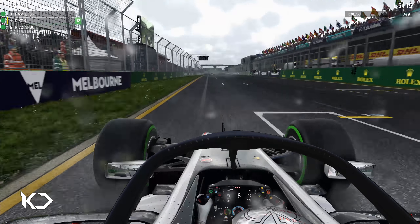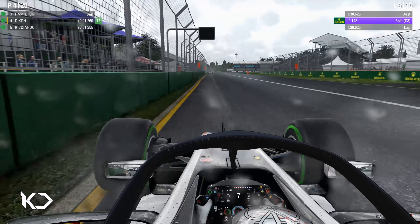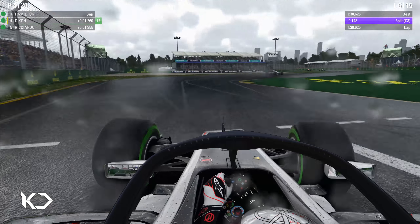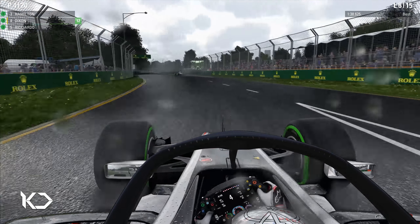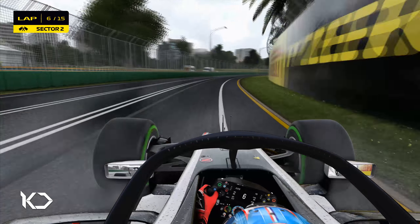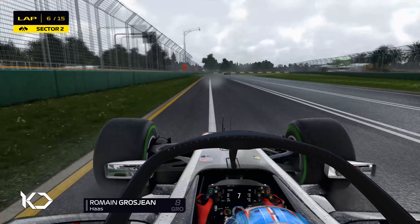We're going to come on to lap six, and again a purple sector — we are absolutely flying in these conditions. We did have a wet setup on, which we set in the finder. We could check the weather forecast and could tell it was going to be a wet one. We're on board with our teammate Romain Grosjean, flying in sector two.